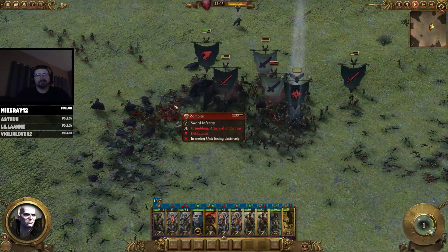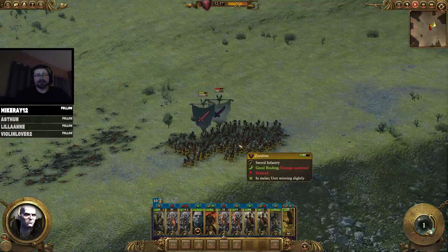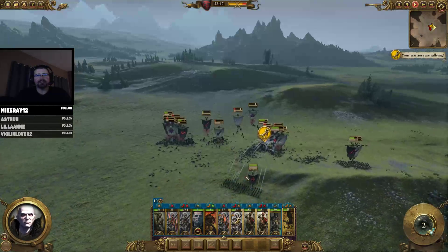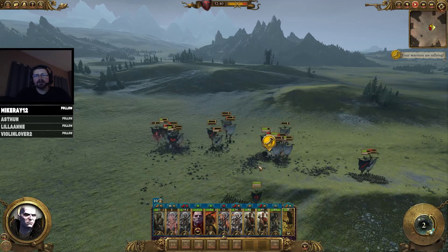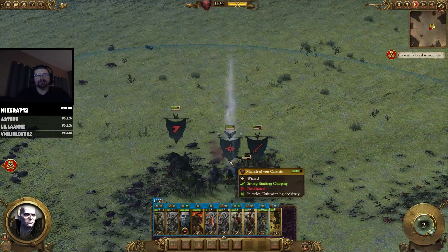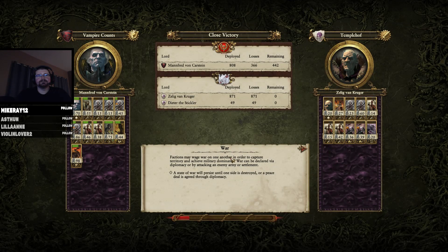Even if everything else dies, Manfred can kind of fight it out to the end. I'm not getting too many good arrow hits on the black knights. The Vargulf is just trying to plow through all these zombies. Zombie versus zombie action — not much happening. This group is just kind of fighting their best versus this lord, wearing him down. Shoot the remaining three black knights. Something dropped — the vampire lord's over here trying to kill Manfred. And he's down, and they're down — they're all down.